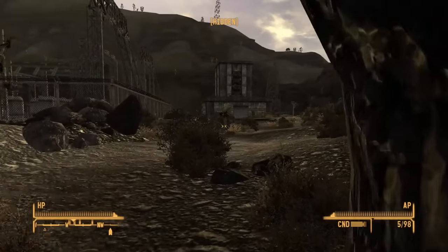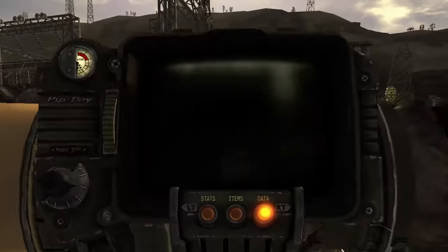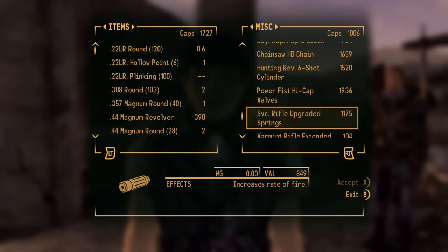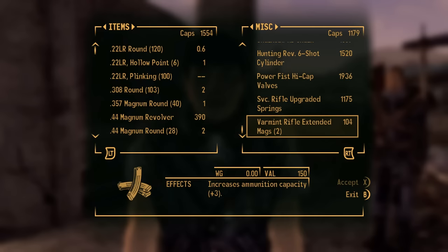I am kinda planning to do a Yes Man run today, but also kinda not — you'll see what I'm planning later. Before heading down to Boulder City, I make a detour to the 188 Trading Post and manage to get not only a silencer but also a scope for the varmint rifle, so now the weapon will actually be substantially better than before.